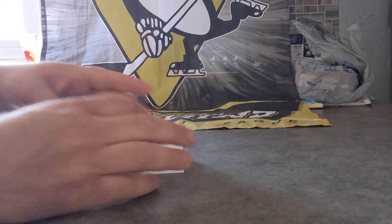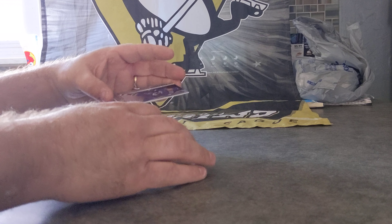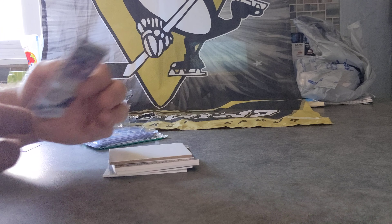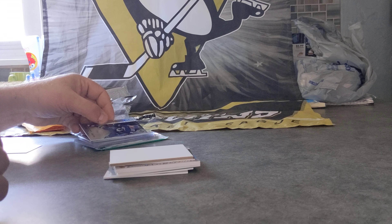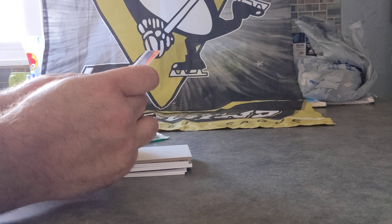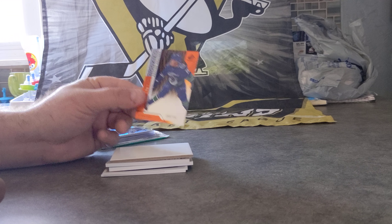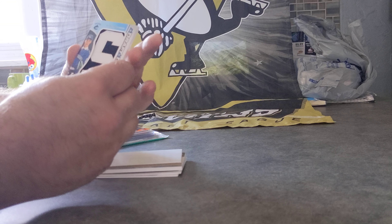Card one - I'm trying not to look. Oh, card one is an authentic rookie of Ashton Sautner, numbered 46 of 294. It's a nice card, looks good overall. I was just seeing that Canucks jersey and hoping for Elias, but here we go. Card number two - another rookie, and it's an orange of exactly the same guy, number 65 of 100. That is different - it's the exact same card, not much of a variation, but an orange parallel.